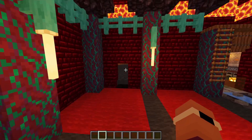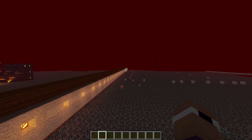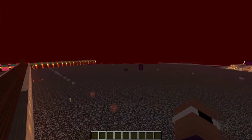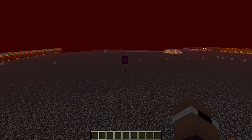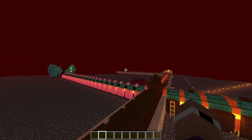We're actually going to go off in this direction and have a look at some of the bases. That was where Alita was going to move in before he left - he never actually built anything there.